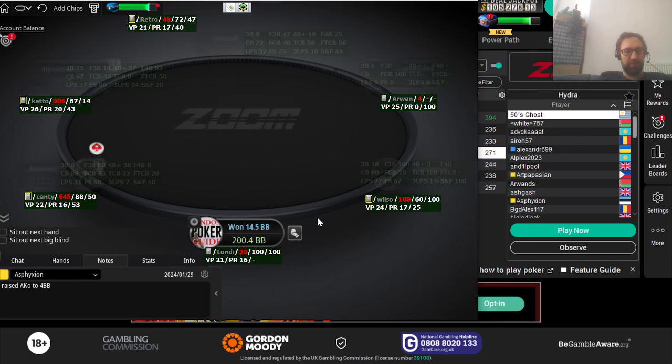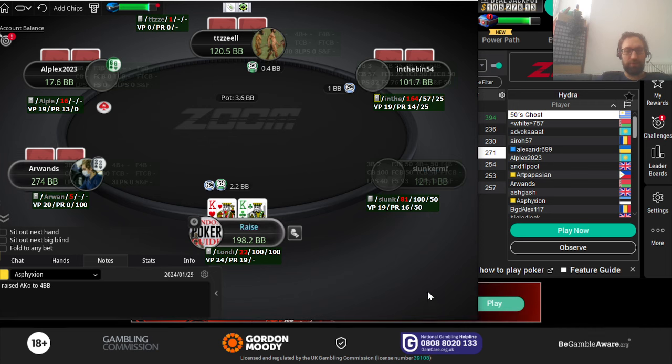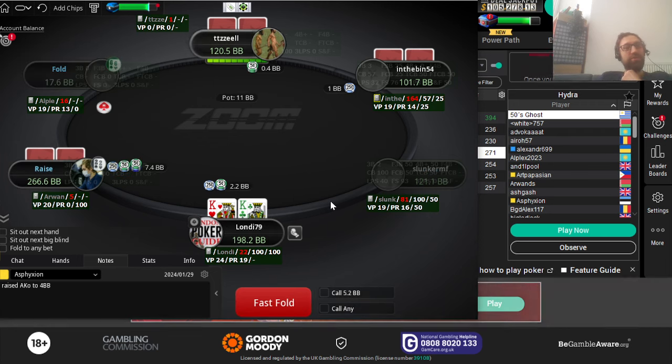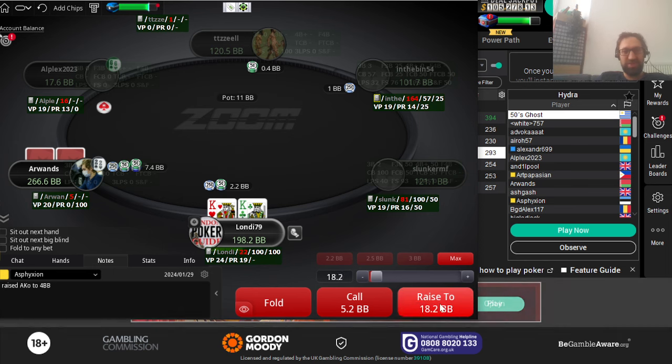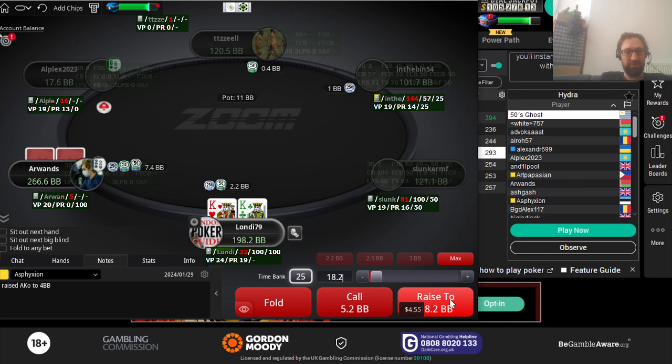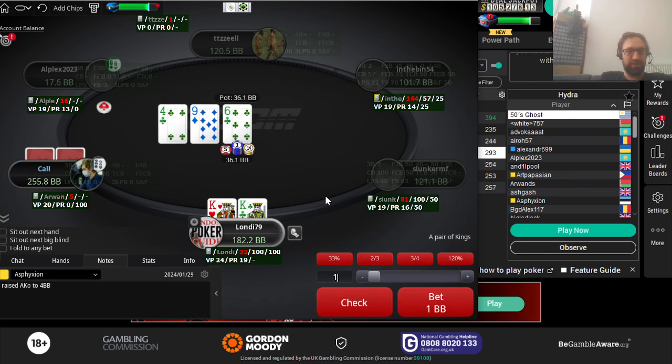Getting back to that hand — with ace-nine it was a bit thin to raise the flop and then continue and call my check-raise on the turn.